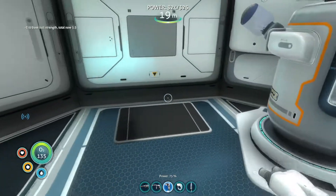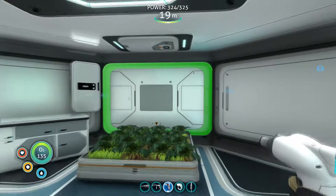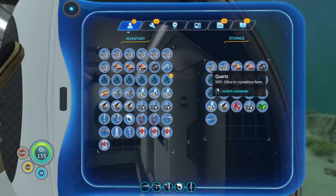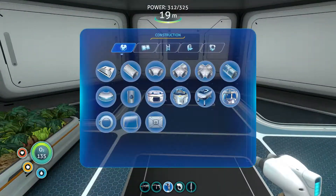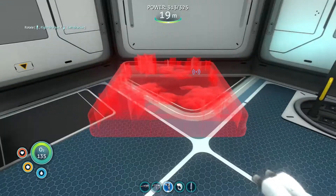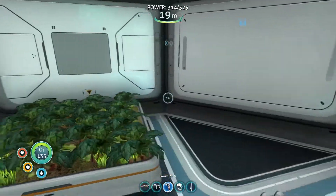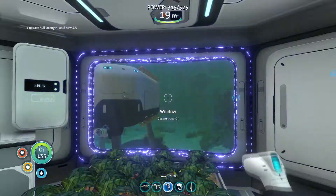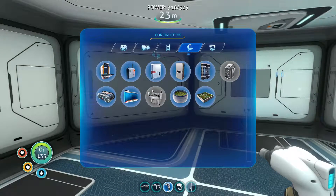We'll move the ladder to the outside of the base since I don't know if we'll put anything over on that side — I like to have everything open on the inside. Then we're going to want a window right there, so I need to go make some glass. I have a lot of quartz so I can do that. We'll go ahead and take an interior grow bed and put it back over here, since I still want two grow beds inside this area.